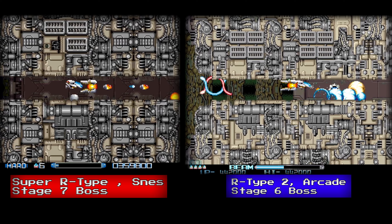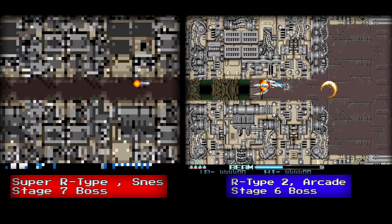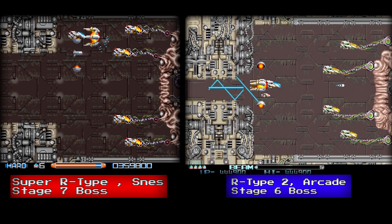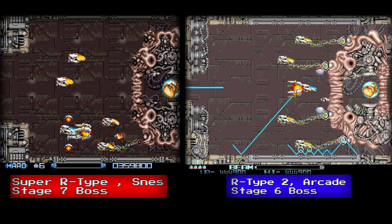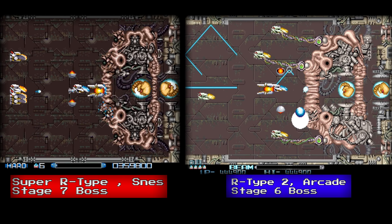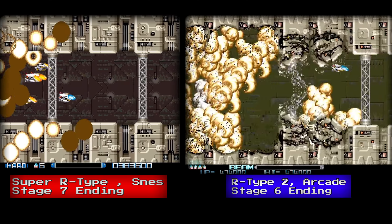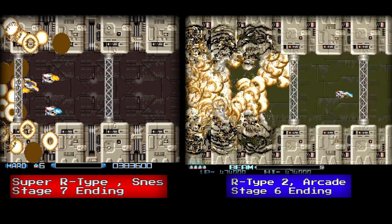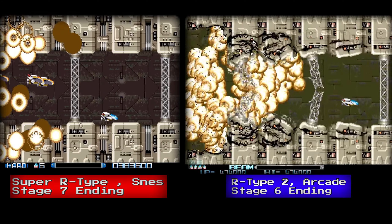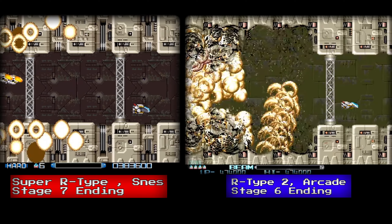This level is called the Bydo Empire, which is made out of alien organisms. Your last mission is to rescue your comrades who have been taken hostage. Once you get to the last boss, they are identical to each other — an alien with a fetus that you must kill. You can see your comrades attached to the tentacles. After you kill it, you must escape the explosive level. On the arcade version you can see debris being destroyed by the explosion, though there is some slowdown. On the Super Nintendo version there is a lot of slowdown and the animation from the arcade is missing.